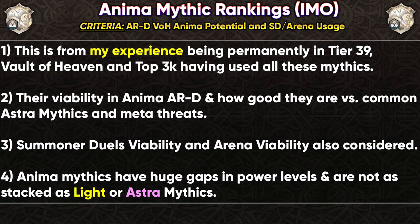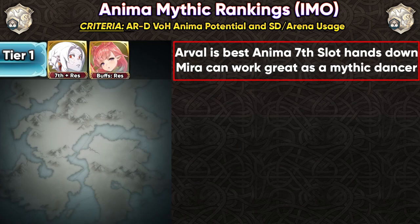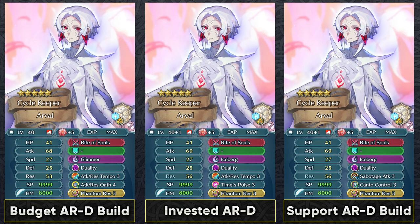Let's go over my Anima Mythic tier list. I'm consistently in Vault of Heaven at tier 39 and top 3k, so this is from experience using these units. Keep in mind Anima mythics are not as stacked as Light or Astra mythics. Arvel is by far the best Anima defense mythic in my opinion: they open up the 7-slot, give you resistance, and aren't a melee unit like Saros or shut down by false start like Ocher. Even on a budget build, Arvel functions well, and you can run them with Time Pulse and Iceberg on a Bridal Catria team.